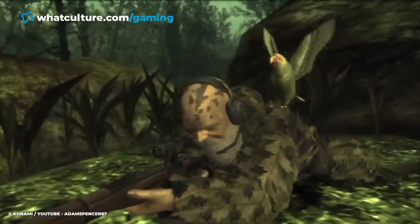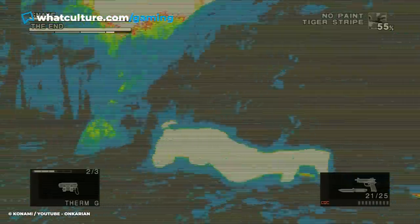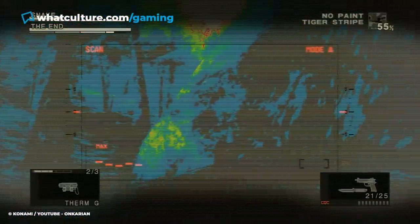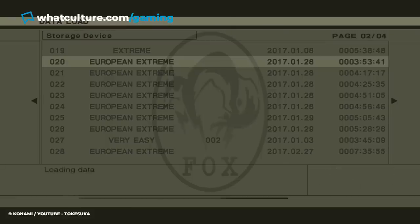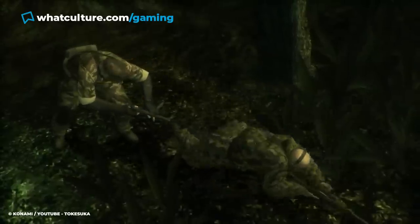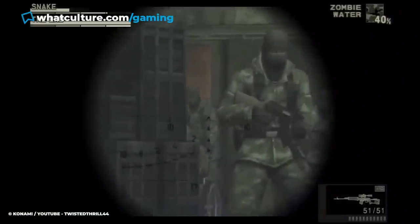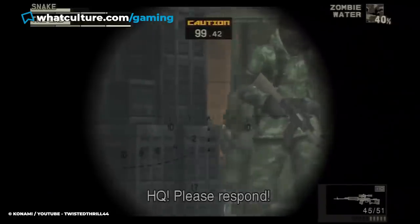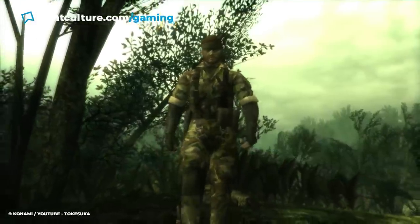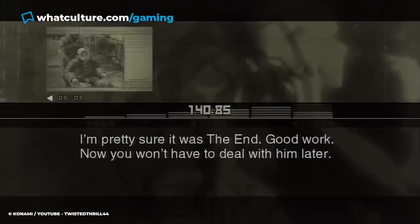For the uninitiated, the fight can definitely be difficult, as it takes place in open areas where the boss can just snipe Naked Snake over and over. Luckily, the fight can be avoided by loading a week-old save or setting your PS2 clock a week forward. Doing so leads to a scene where Naked Snake finds The End dead from old age. Alternatively, The End can also be killed in an early portion of the game where you can snipe the old man from afar. Regardless, The End dying anticlimatically prompts Snake to express his disappointment about not being able to fight him. These two shortcuts are one of the rare moments in video games where the title actually calls out the player for their actions.